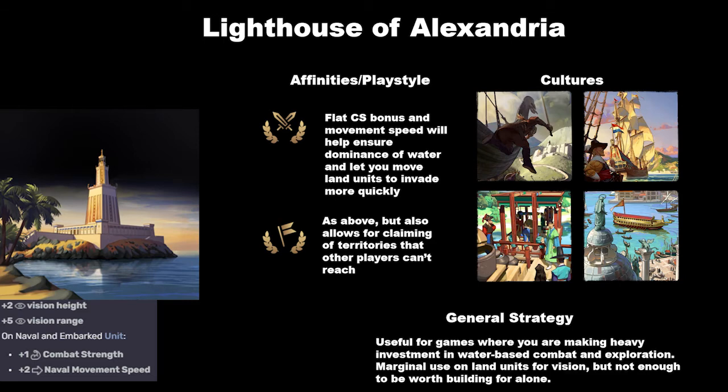The general strategy here is that you want to build the Lighthouse when you are making a really heavy investment in water-based combat and exploration. There is a little bit of use for the extra vision on land units, but that's really more of a rider effect and not the main reason you're building the Lighthouse. If this is the only wonder left in the game other than the Colossus, you're still going to pick the Lighthouse every single time. But if you're not utilizing naval units, it may still be worth passing over it to pick up a different wonder in the next era.